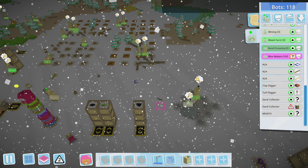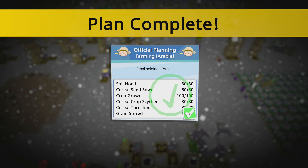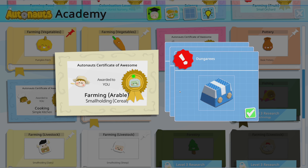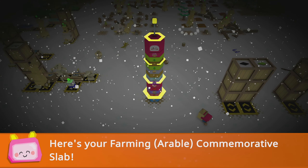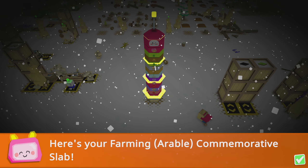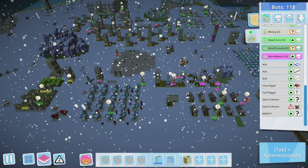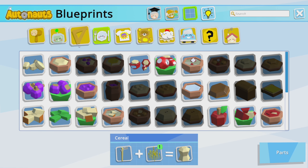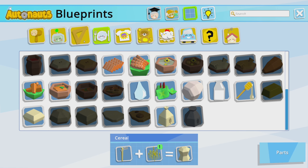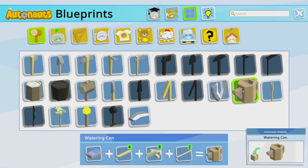Oh nice, wow — we planted a hundred crops already! Oh, that was quick. What do you got? New clothes — that's it? Ooh, watering can! Nice, got a new slab. How do we use our watering can? Would that be under like equipment? Oh, here it is. I don't think I want to bother with that at the moment.